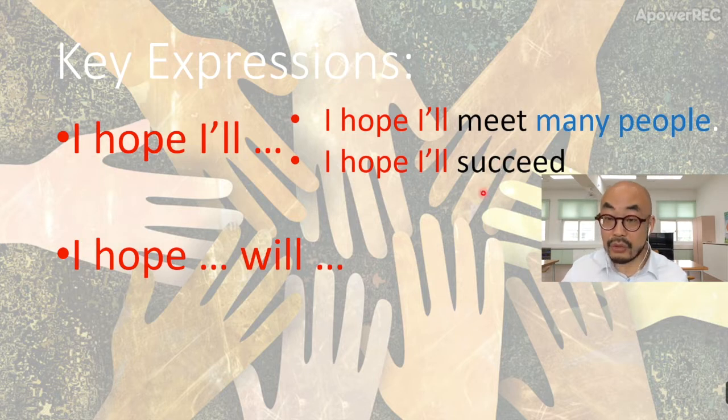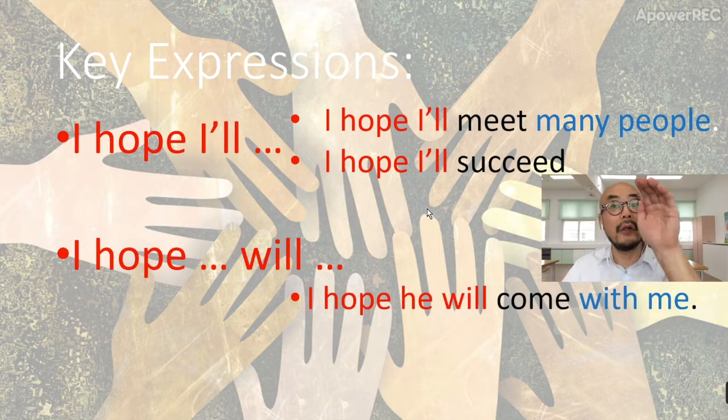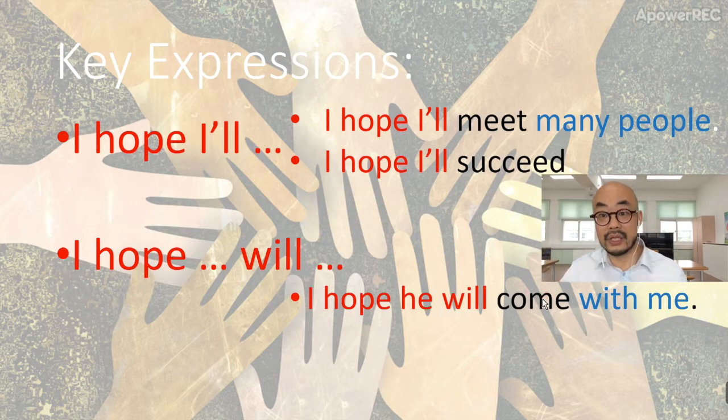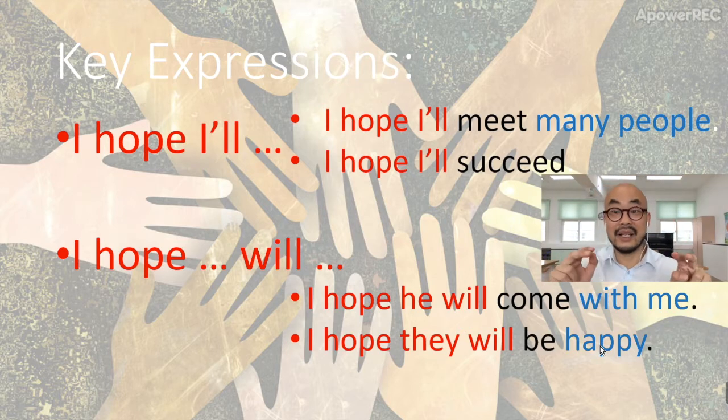목적지를 쓸 수 있고. Now we're talking about other people. I hope he will come with me, right? 그것도 목적지지. And then I hope they will be happy, right? 그것도 다시 한 번, 목적지.